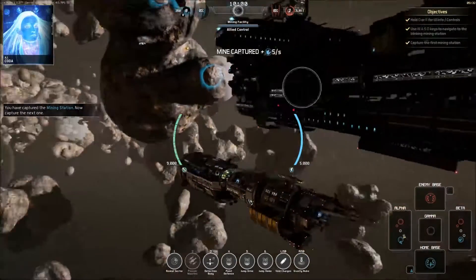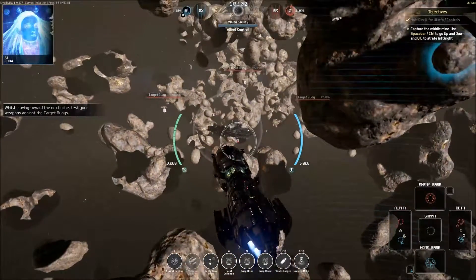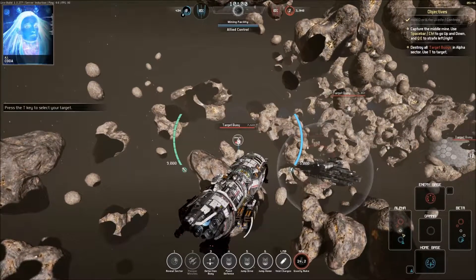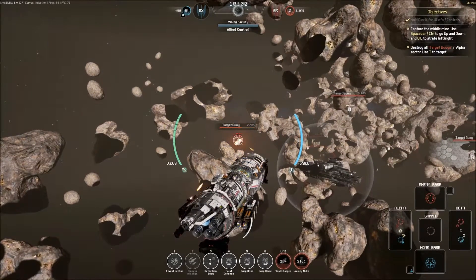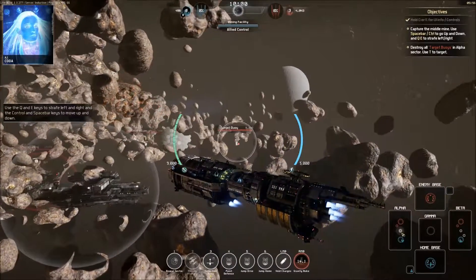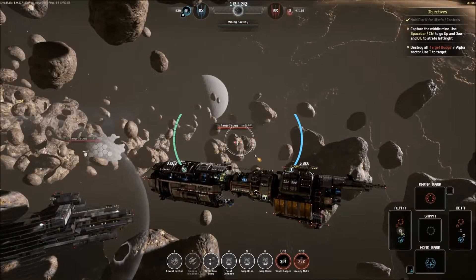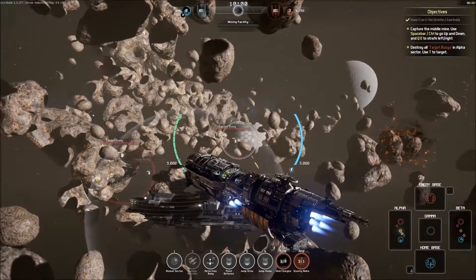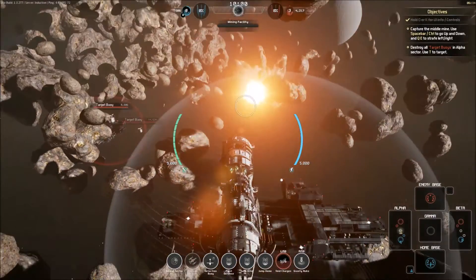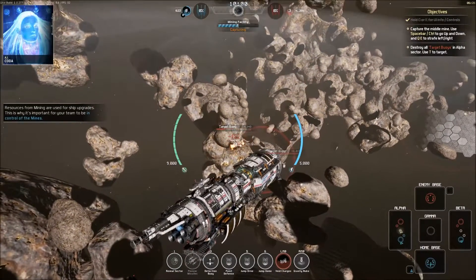Do I just have to sit here? That's fairly simple. Let me use the nuke thing — did nothing. Control points me down, space points me up — that makes sense. This is actually fairly intuitive to control, a bit like one of the subs from Subnautica. Resources from mining are used for ship upgrades — this is why it's important.